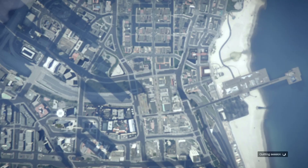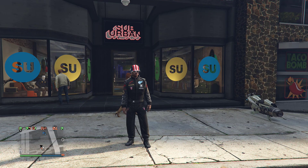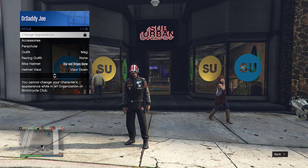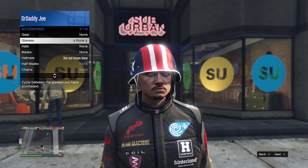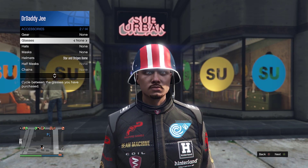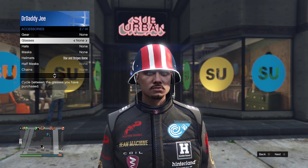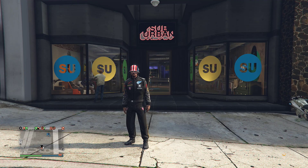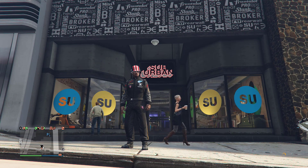Once you're back on console number one, hover over the glasses you put on and remove them, backing out at the same time. Simultaneously, remove the Netcut numbers you entered and back out. As you can see, we now have the force save screen.